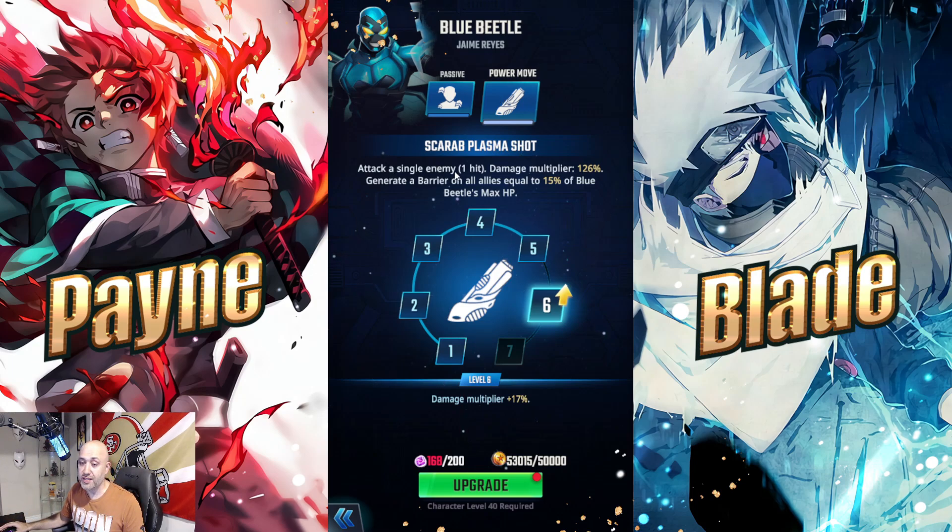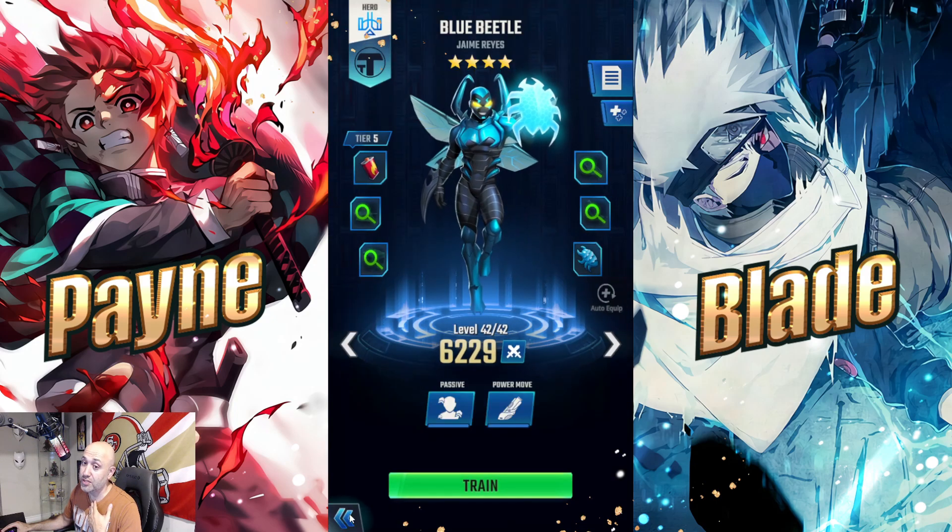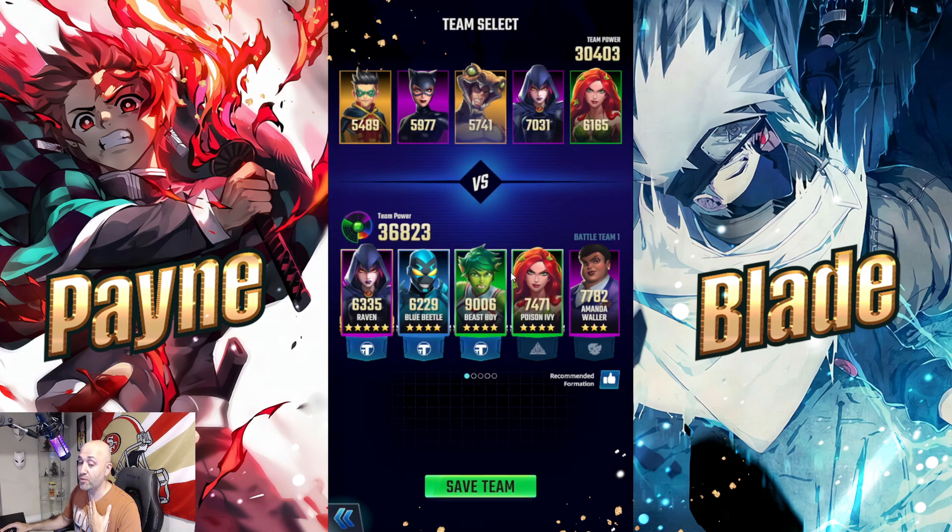Blue Beetle's special attacks a single target with a 126% damage multiplier, and generates a barrier on all allies equal to 15% of his max HP. The barrier is actually very useful — sometimes you don't even need a tank when you have him. As a four-star, Blue Beetle is one of the most sought-after units in the game. He's an anti-stealth character, a great barrier provider, and adds vulnerability — a really strong all-rounder.